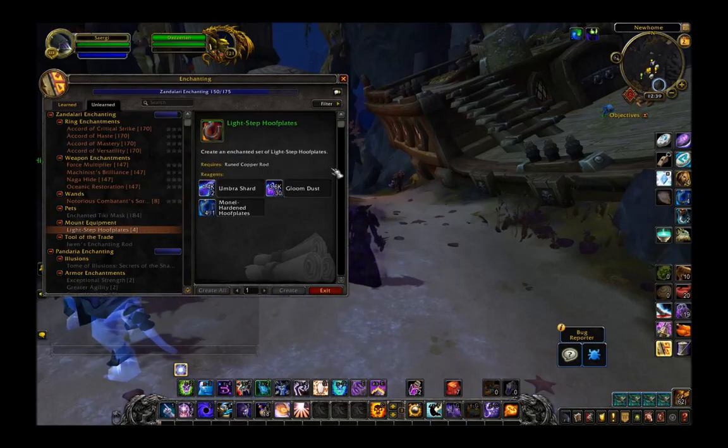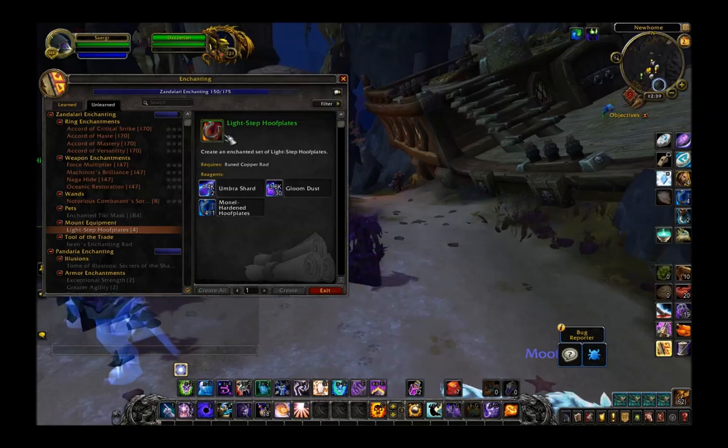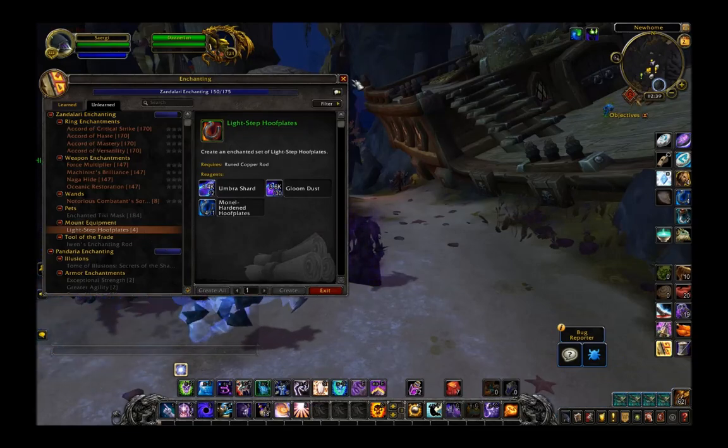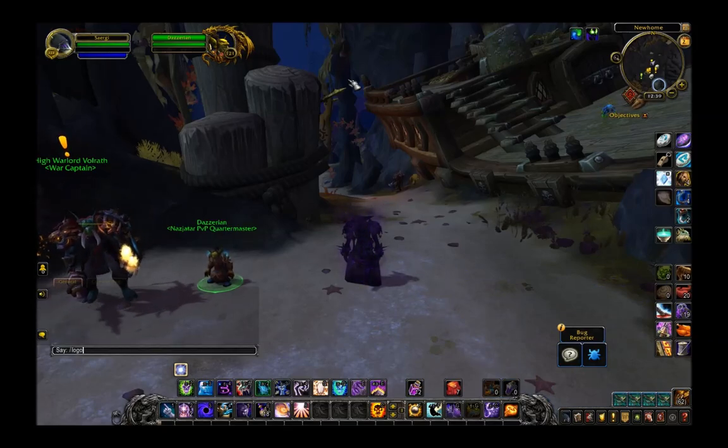Enchanting also gets mount equipment — the light step hoof plates, which increase your mount speed by 20%. That's pretty good if you're not going to be using water walking like everyone is. So that is tailoring and enchanting — let's take a look at the other professions real quick.